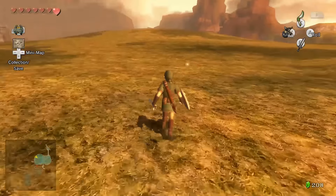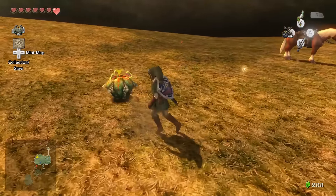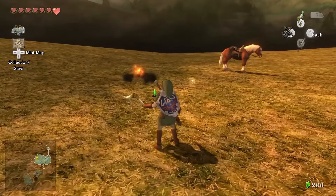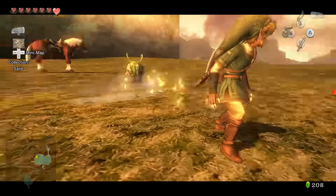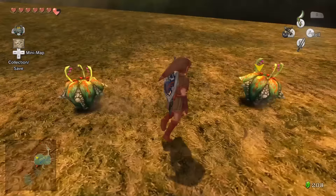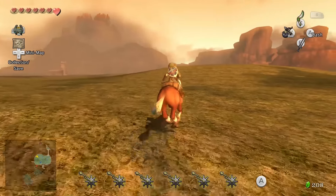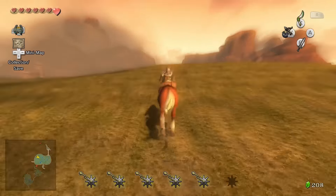There it is — careful with the bombs! We chase it down — it keeps moving. Go away enemies! Finally gotcha! Pick it up — got the grasshopper, whew! We quickly grab Epona and take out the nearby enemy. The next bug is to the left a little bit, but first we want to go over this way — you can see the chest from here.